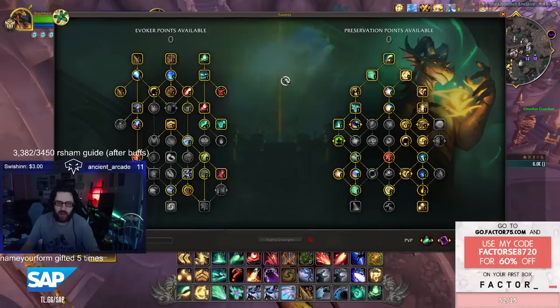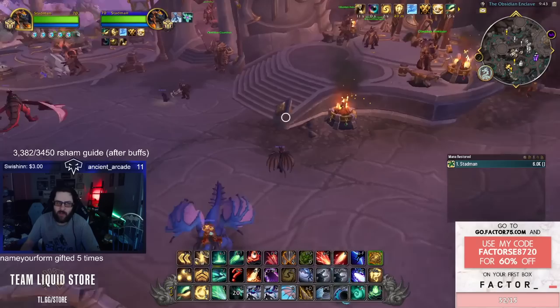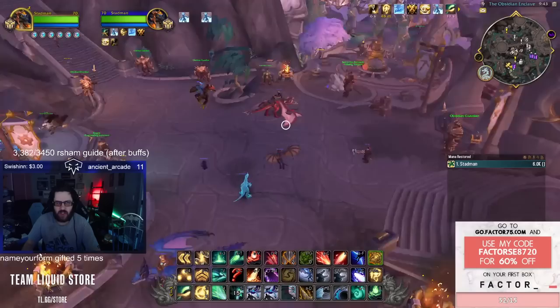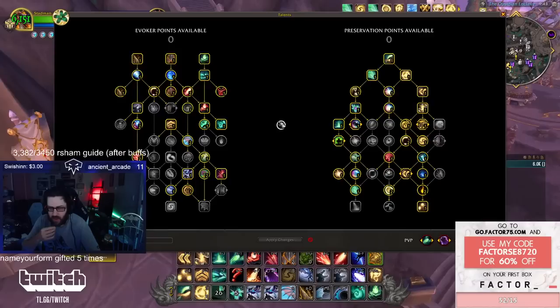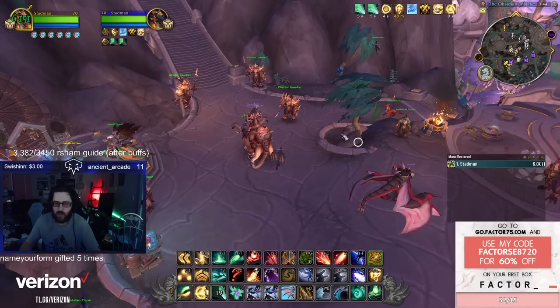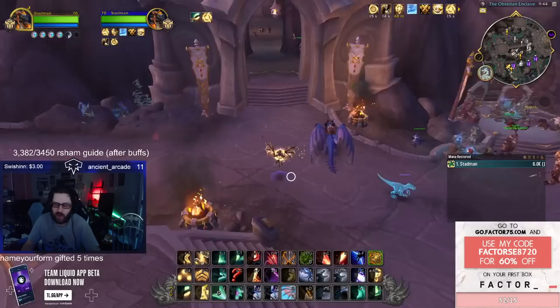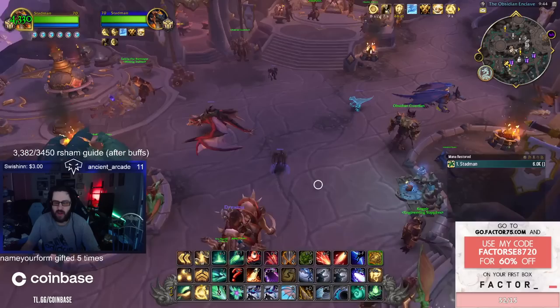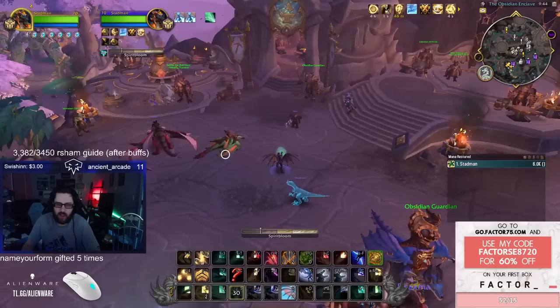Sometimes you'll have to heal without Echo. Living Flame is your last resort — you really don't want to heal with it too much, though it gets better with tier gear as it becomes instant cast. After Verdant Embrace you have a 15-second window where you can Echo a Living Flame with the Call of Ysera buff — that's completely fine. If someone's dying, Echo Reversion and Echo Verdant Embrace on cooldown. I personally like to Echo Spirit Bloom pretty frequently — almost on cooldown — because Empath gives you an extra essence, which feels really nice.